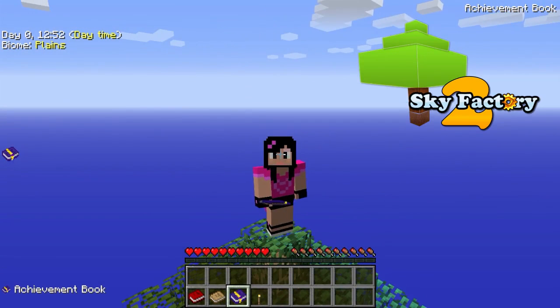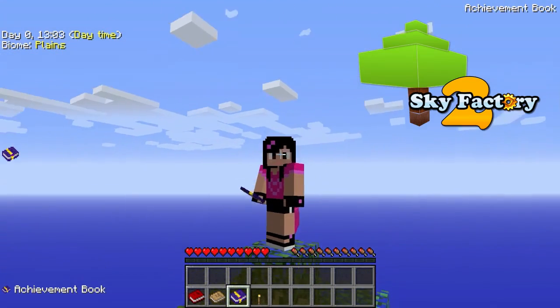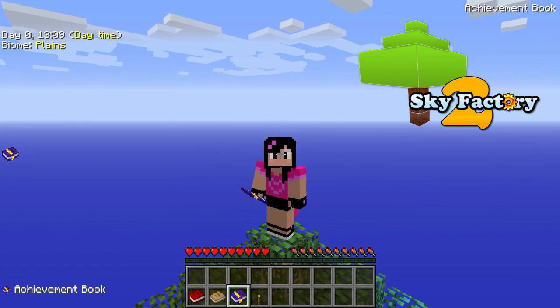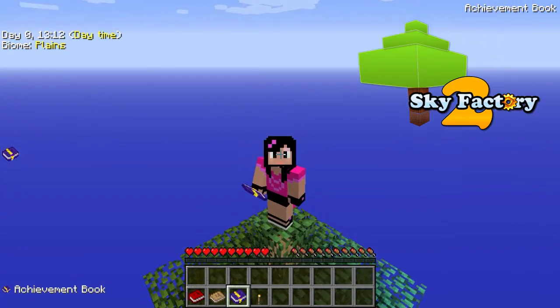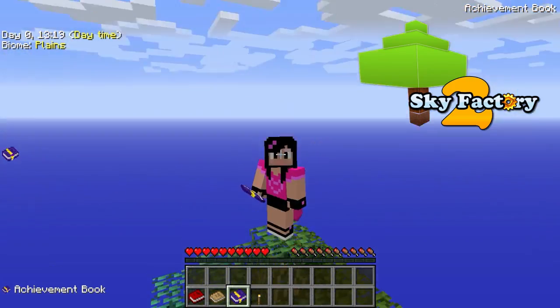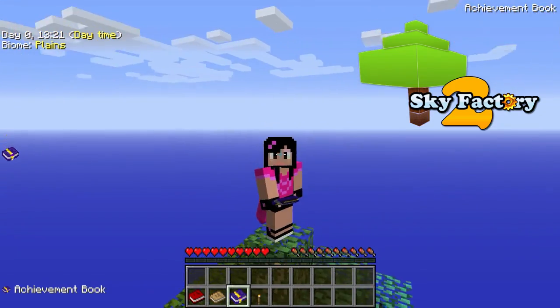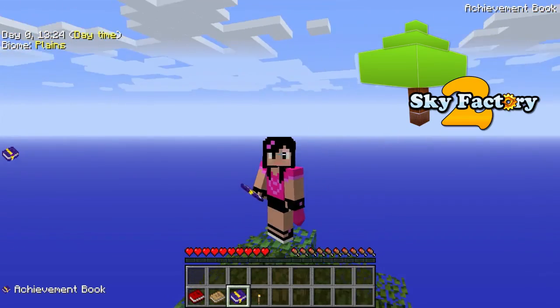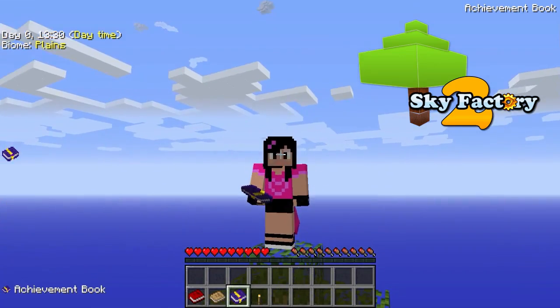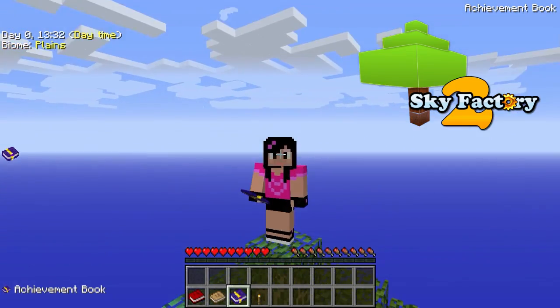Muito legal esse modpack, galera. Esse modpack é do AT Launcher, e eu vou deixar o link na descrição para vocês baixarem e também testarem. É um modpack muito desafiador, porque nós estamos aqui sobre uma única árvore que está em cima de um único bloco. Só tem um bloquinho de terra, galera. E daqui nós temos que crescer, temos que evoluir. E eu acho que esse livro aqui vai poder nos ajudar muito.